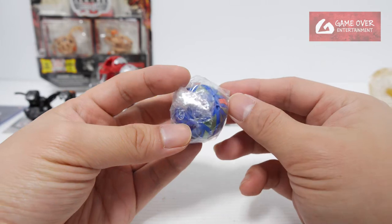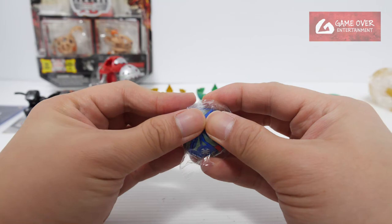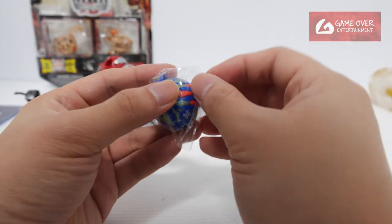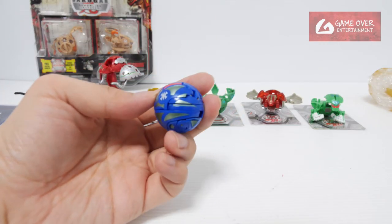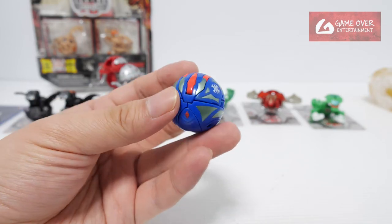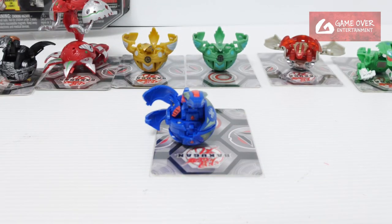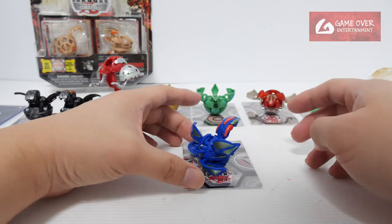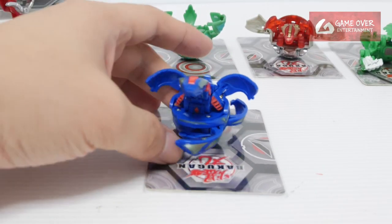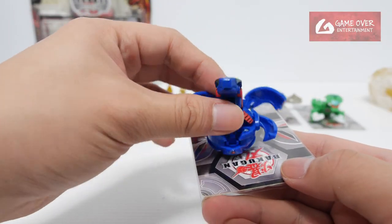I was looking for this for a very, very long time — it's extremely difficult to find. I think it's because it was only released in one triple pack, and furthermore this is Japan-only. It looks brand new actually, very clean. So this is the Aquos Cross Dragonoid, the Japan-exclusive Bakugan. The MG looks very clean. It did spin! I finally completed my Cross Dragonoid set — pretty happy about that.